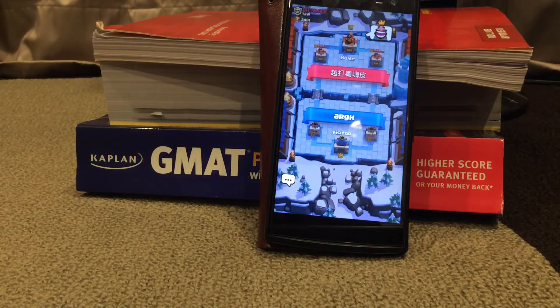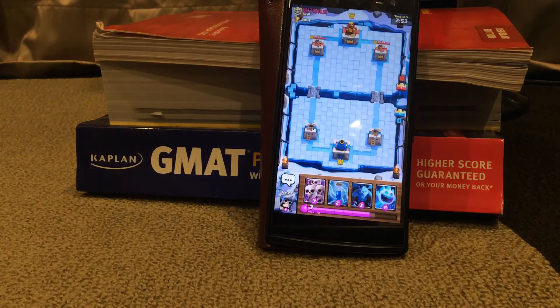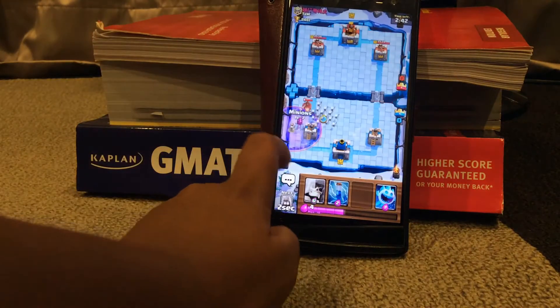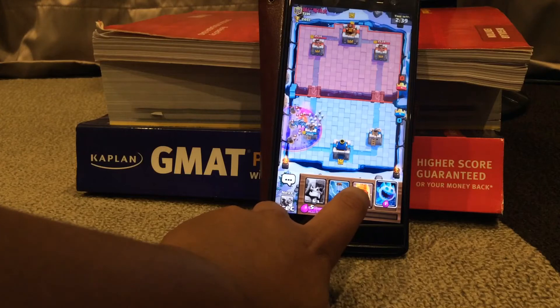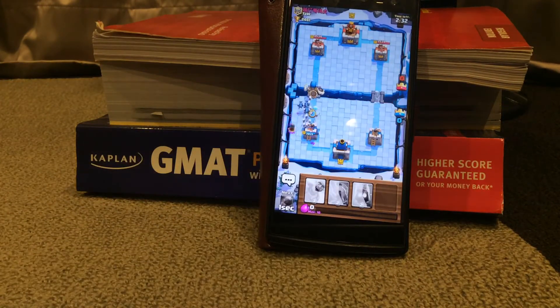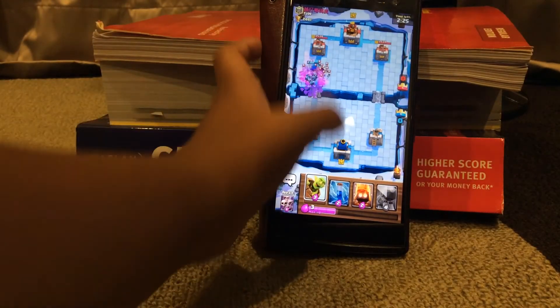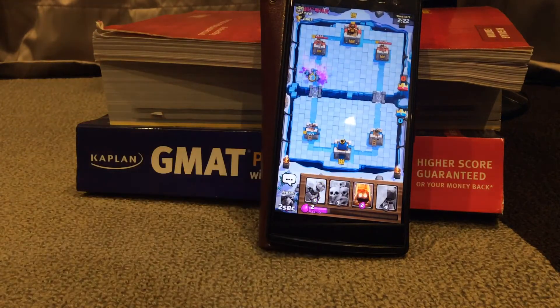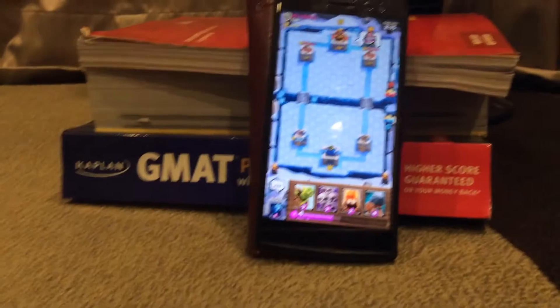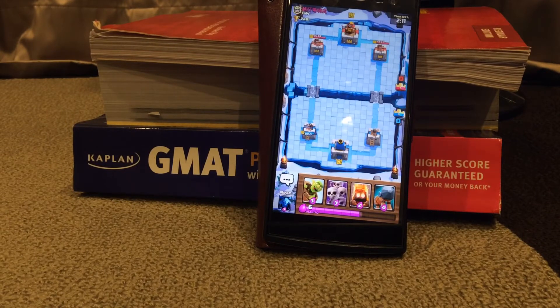New opponent — another name I can't pronounce. Bad starting hand, but I have Ice Spirit and Fire Spirit for emergencies. We successfully defended that push. Ice Spirit going in — there's a big counter push incoming. He might have Valkyrie — yes, he does have Valkyrie. I may have wasted the Giant Skeleton placement with a Goblin Barrel in the wrong hand.